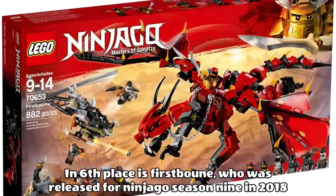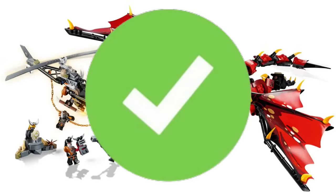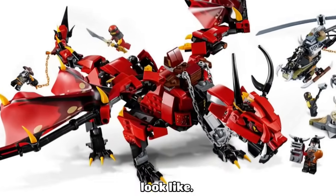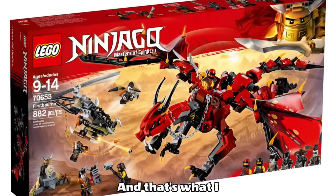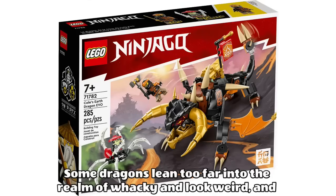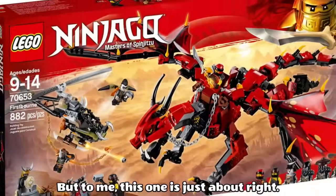In 6th place is Firstborn, released for Ninjago Season 9 in 2018. This looks like a staple Ninjago Dragon to me. Is it red? Check. Has it got legs? Check. Is it being ridden by Kai or Lloyd? Also check. This one just looks exactly like what you would expect a stereotype dragon to look like — there's no fancy gimmicks or super wacky colours. It's kind of just a pure dragon, and that's what I like about it. The included villain helicopter makes for a nice throwback to the lightning dragon battle as well. Some dragons lean too far into the realm of wacky and look weird, and some are just plain, but to me this one is just about right.